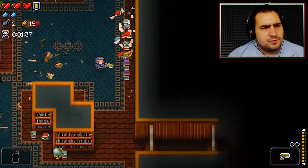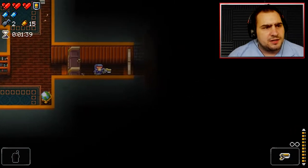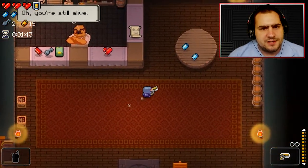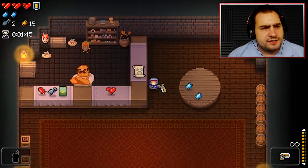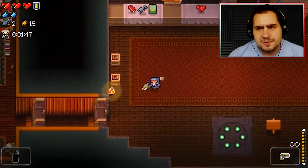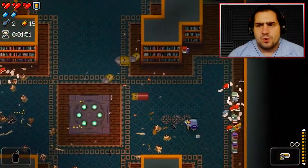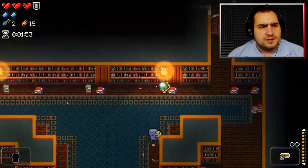We seem to be at a good start - we've got 15 bullet money, we've got two keys, we've got a shop. What have we got? Table Tech Rage - we can't afford it, but there is another key, there's some blanks. We'll hold off on that for a minute and see what else there is on offer around the entire floor.